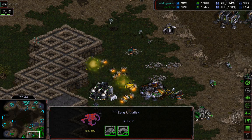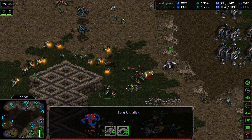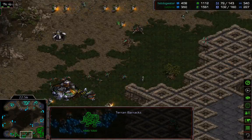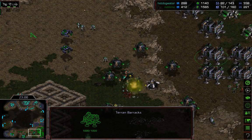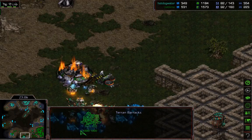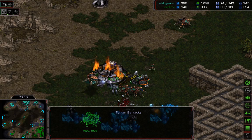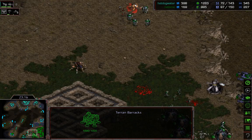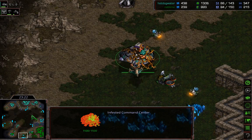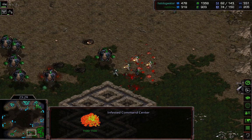He leaves the third command center — doesn't keep attacking it. The third CC is on 60 HP, but there are lurkers right here taking out almost all the SCVs. She infests the third! I thought she had made a mistake in not finishing off the command center, but it was a purposeful move. And we've got GG. Well played from both players — their control was really solid in this 18-minute matchup. Hot Dog Water pulled it out, but it was honestly a close game.